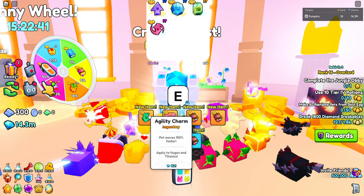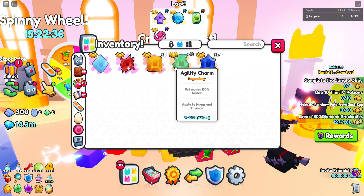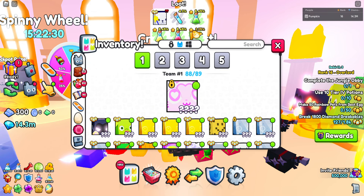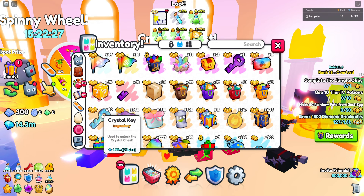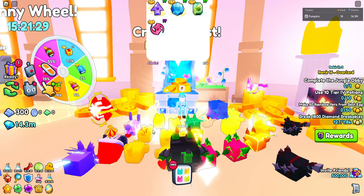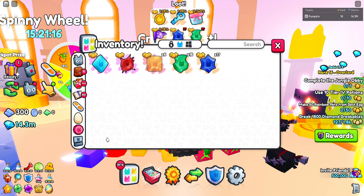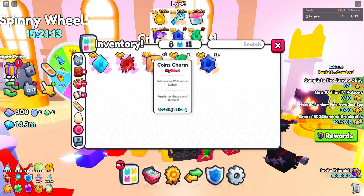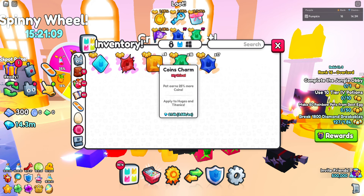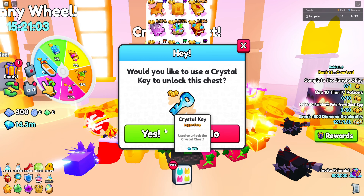Got our second charm but it's the worst one — agility charm. Let's do a key check: 60 crystal keys left. Got our third charm — this time it's a coins charm, although I would never put this on any of my huges, not even think about putting it on a titanic. But okay, third charm I guess.